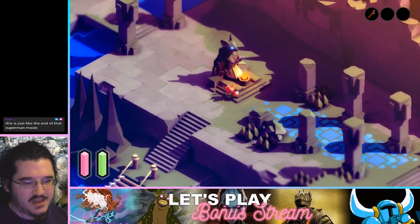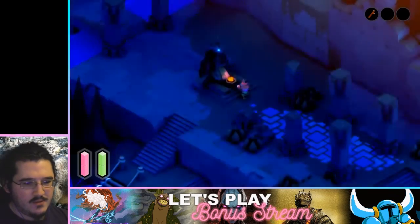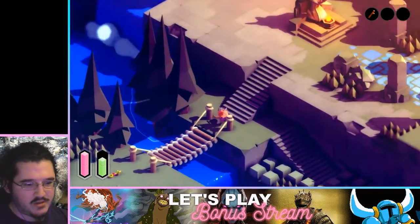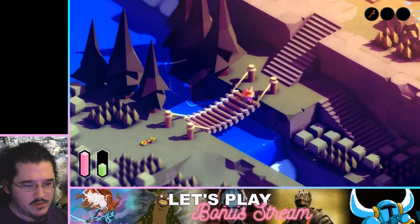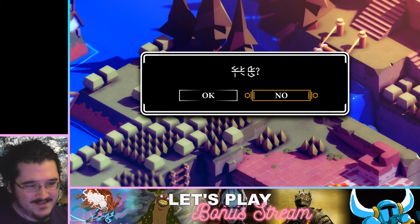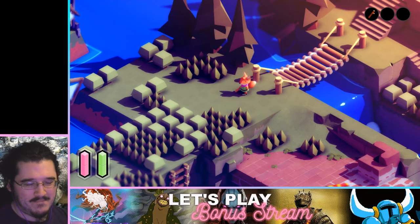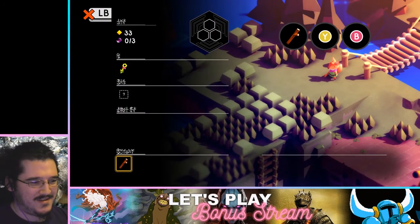Like a god statue — this is the thing that looked like it was trapped. Maybe that's a save point. It's a key — I think it seems like a key.